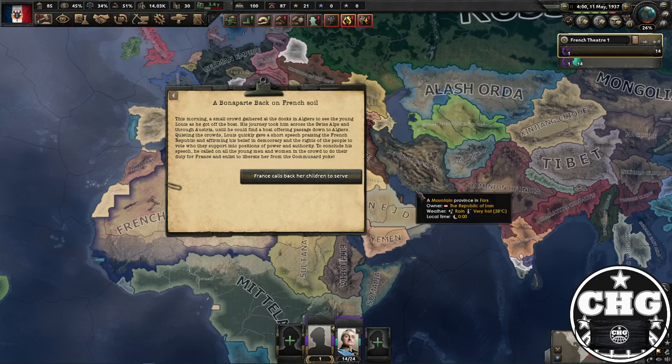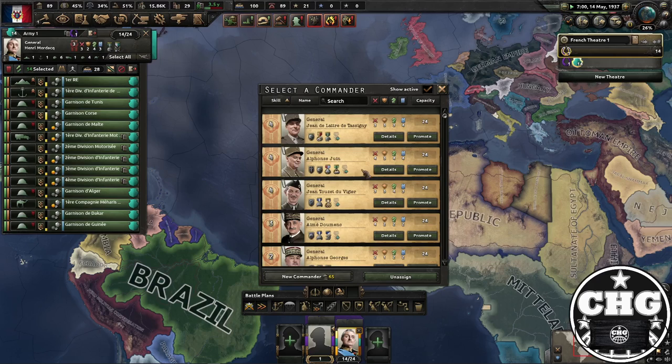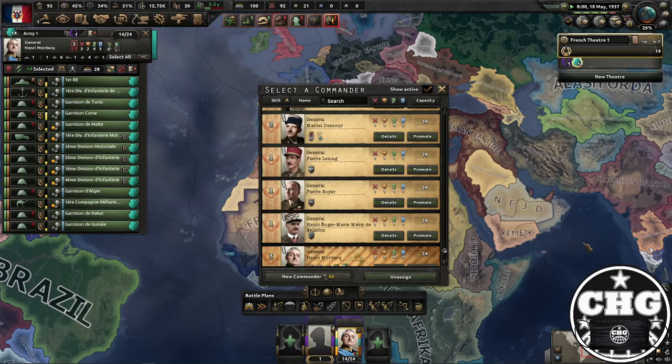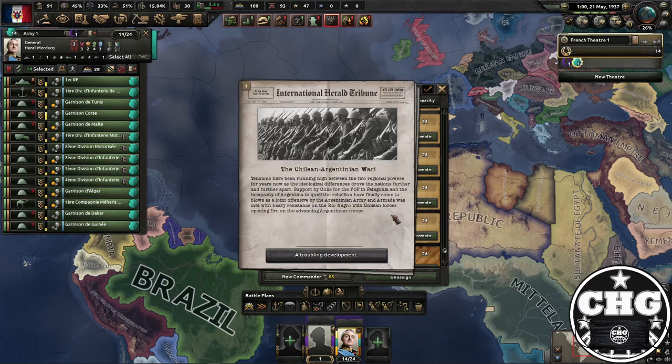He's enlisting in the academy — he's going to Algiers to enlist. He has arrived in France, but as you will see, he is not a general yet. A lot of people think Napoleon enters your army right away — he does not. And that is very important because of another one of the key steps. We're just going to fast forward to when he does enter your army.